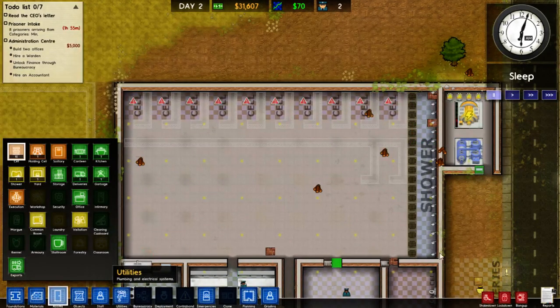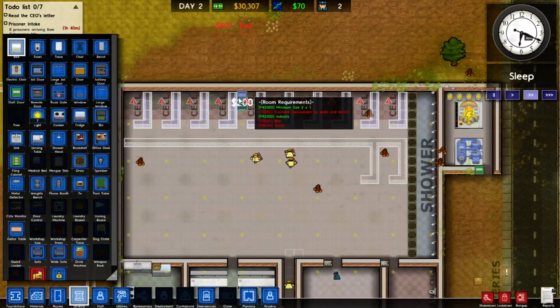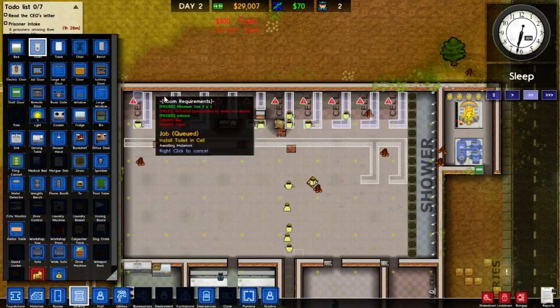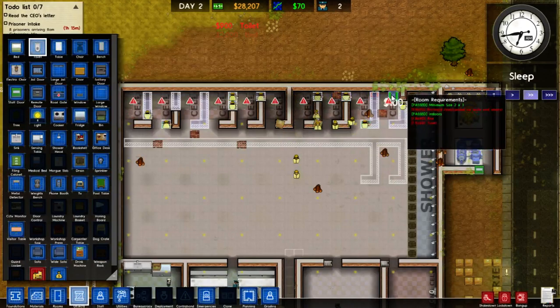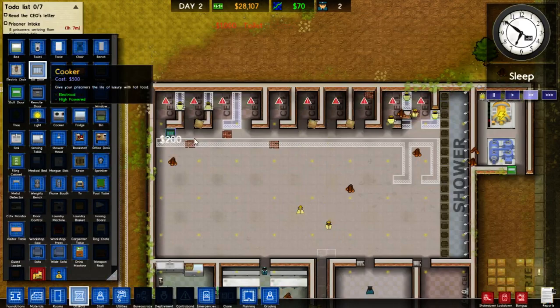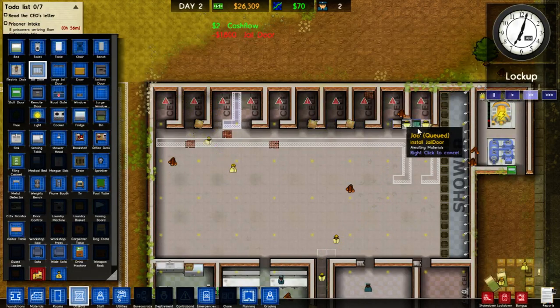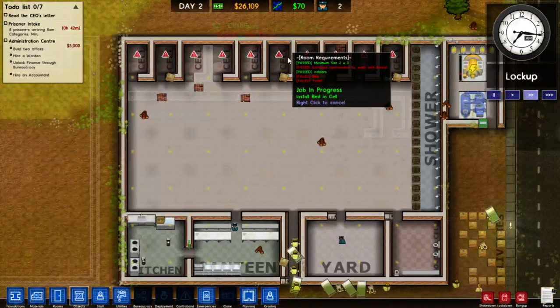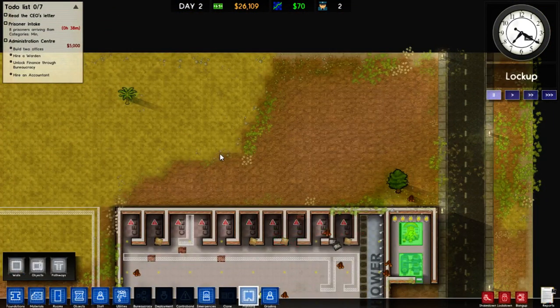Good. Now you guys get to that, and I will start placing beds in all of these cells. Let's get them all uniform and proper. And let's get the toilets in place as well. We also need jail doors, of course — how could I forget? So hopefully the guards will take them into the holding cell while their cells are being prepared. In the meantime, let's pause and have a little think about our admin block up here.